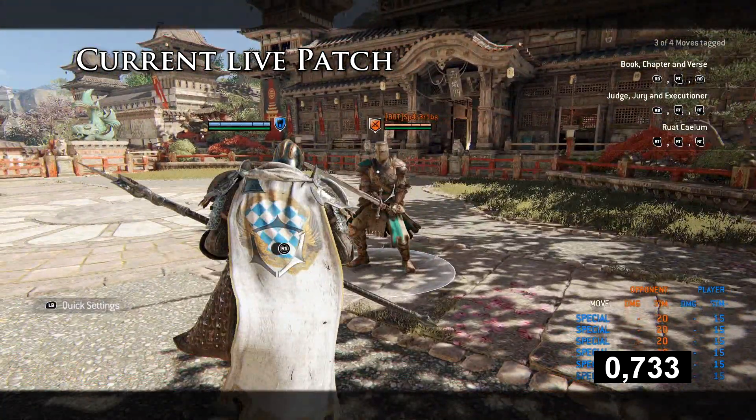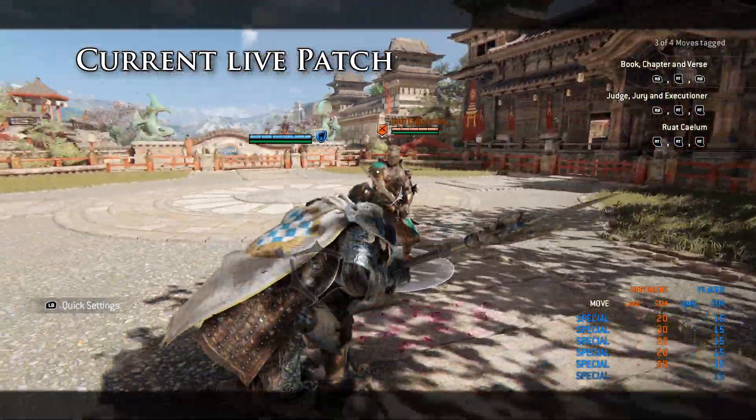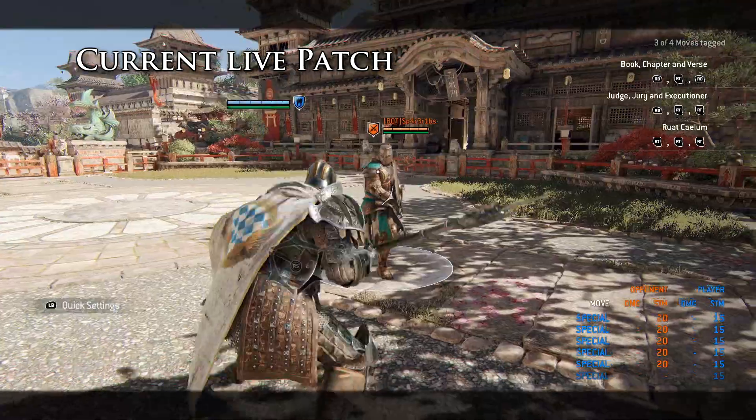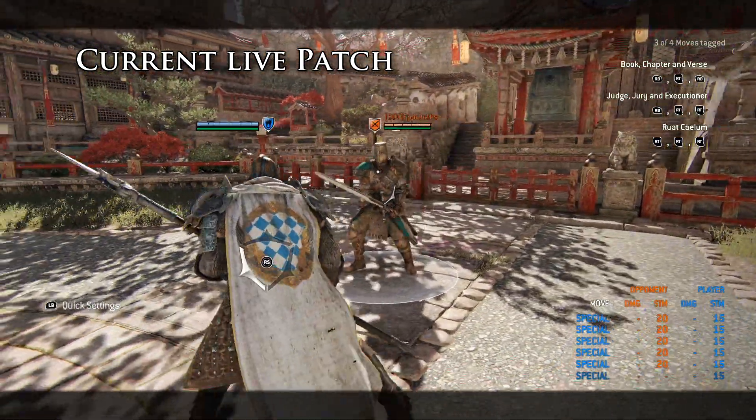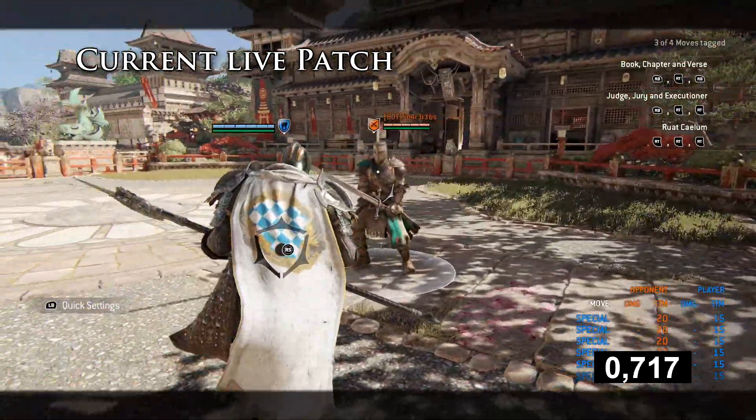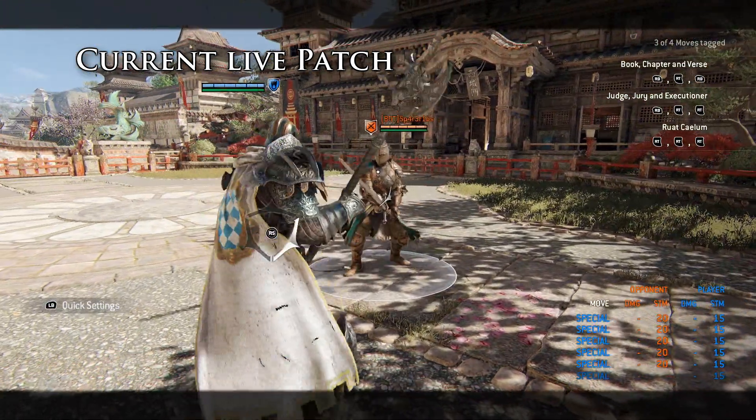Now this is what it is: no matter if you let your guard come up or change it during a dodge, you recover it at 733ms every time. This actually gives you more safety at the end of it compared to pre-patch.